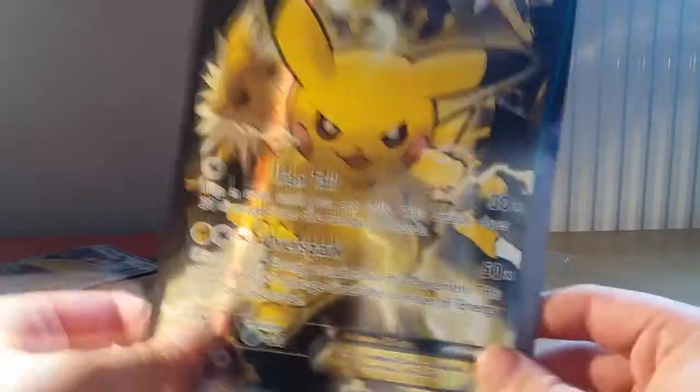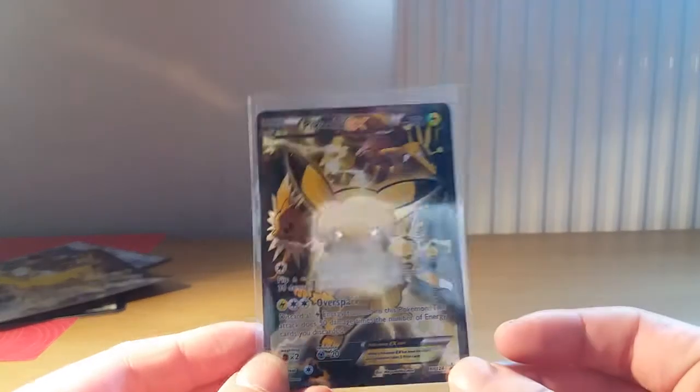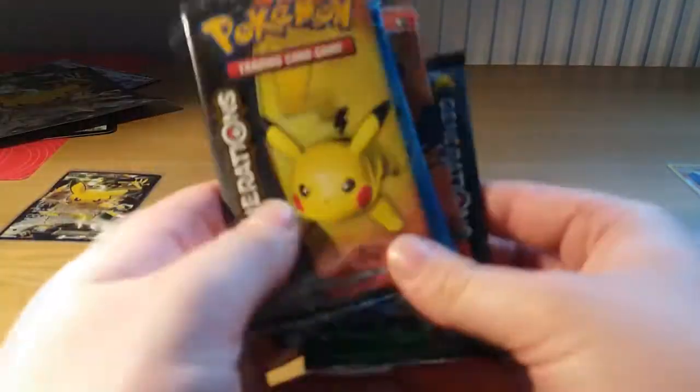Jumbo Pikachu EX promo — joining our other one. We also do get a code. Most of these might be up for sale on my eBay link down in the description below. Quickly just pop out the Pikachu promo without trying to damage it too much — oh, too late. Luckily it's not that bad damage, probably near mint condition. Sleeve that beauty up — Pikachu EX promo, lovely looking card.